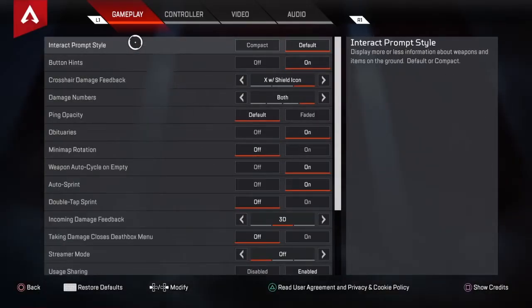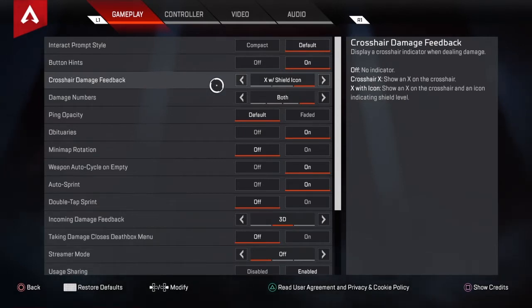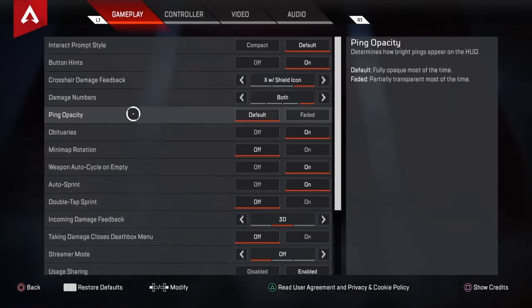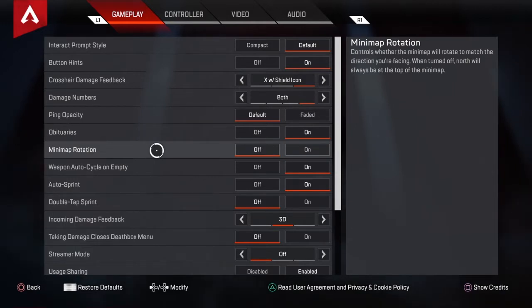I have my interact prompt style set to default — I think compact is a little cleaner but I just keep it at default. Button hints on, crosshair damage feedback on — this is when you shoot somebody and you get a little marker, it's just visually pleasing for me, you don't have to have it on. Damage numbers both, pink, default. Obituaries on — I like to see who I killed, you don't have to. Minimap rotation I keep this off.